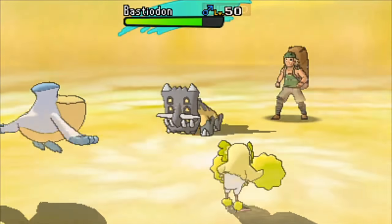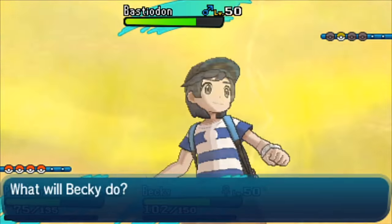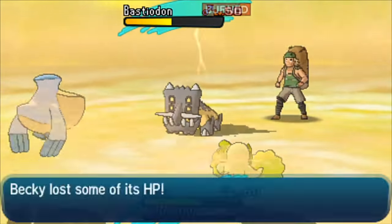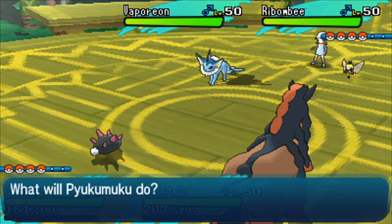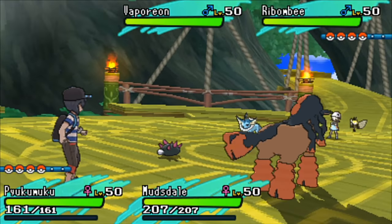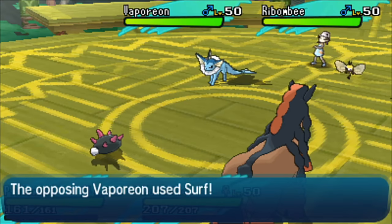The third pair is for people who do not like offense and prefer a bulkier playstyle — those who aren't in a huge rush to battle through the entire Battle Tree and just want to try some fun stuff. This set is actually going to be Pukumuku and Mudsdale. I want to stress this does have a massive weakness to Grass, so make sure the Pokemon you bring along with these are resistant to Grass. That is the most important thing for this pair.